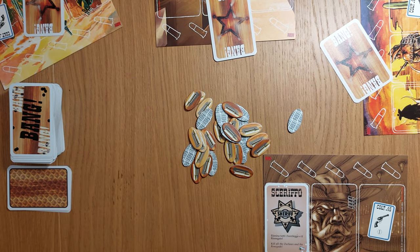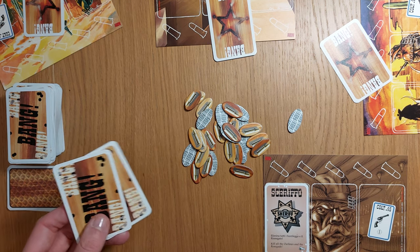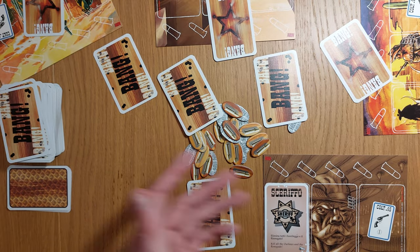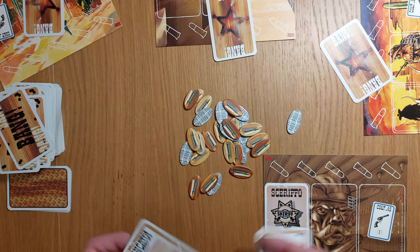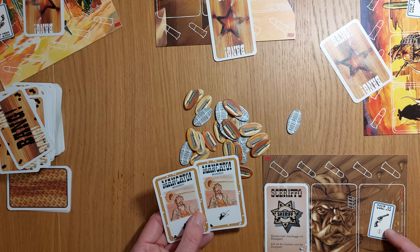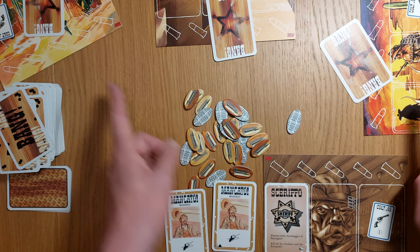It's better at higher player counts — the deputy kicks in at five players plus. The renegade will try to pretend to be a deputy. The sheriff starts by drawing two cards. But initially, before all of that starts, everyone's given a starting card face down to work with. Everyone starts with the Colt 45, which has a range of one — that means you can only hit the two people adjacent to you. You also take several bullets depending on your character; in this case everyone takes five bullets.